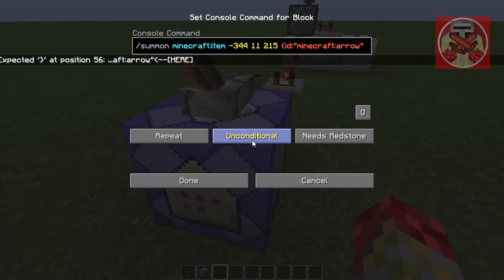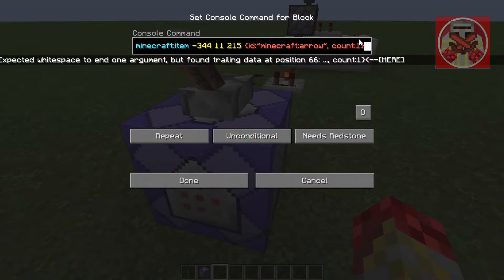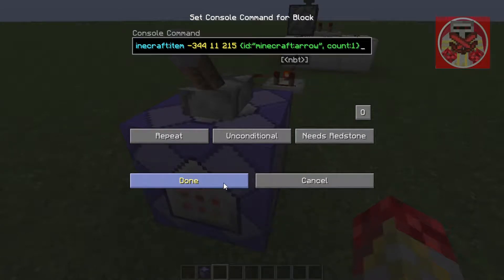And then another quotation mark, a comma, then count colon one, and then end brackets. Just like that — or at least just one bracket. Press done.